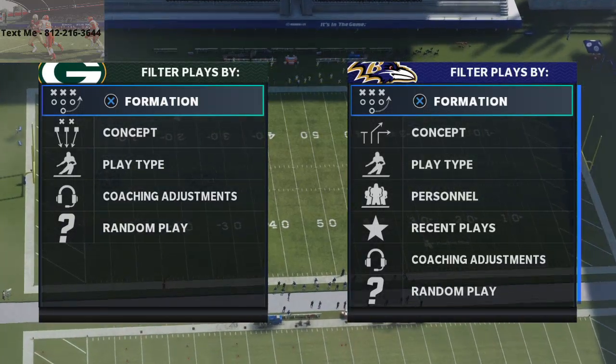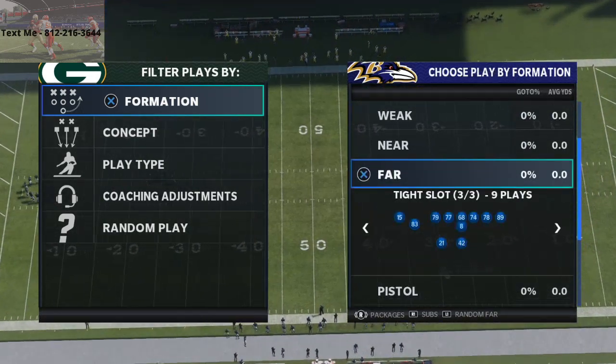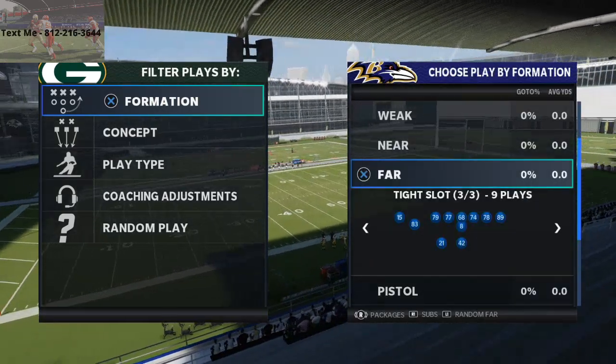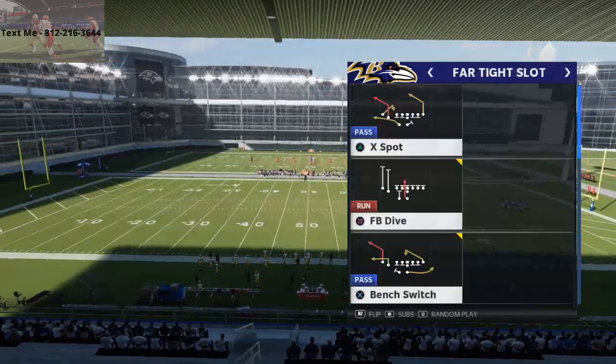We're going to jump right into our two-play mini scheme from the West Coast playbook, specifically the far tight slot formation. This is a really good scheme. You just want to have two running backs — it doesn't really matter who. You can have Barry Sanders and Bo Jackson, or Mike Alstott and Barry Sanders. The two plays are fullback dive and halfback dive.